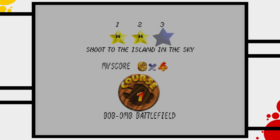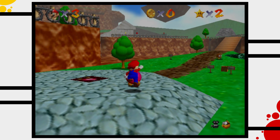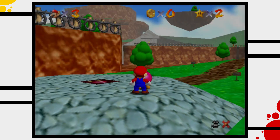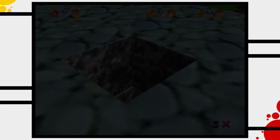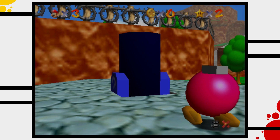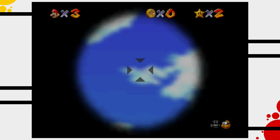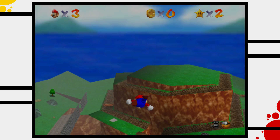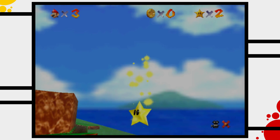The third star is called Shoot to the Island in the Sky. This star is one of the easiest stars in the game. Mario needs to reach the floating island, but to do so he needs something to get him up there. Luckily there is still old war gear lying around since peace is only minutes old, and the pink Bob-ombs allow Mario to use their cannons. All that's left is to aim. Hooray — only four stars to go!